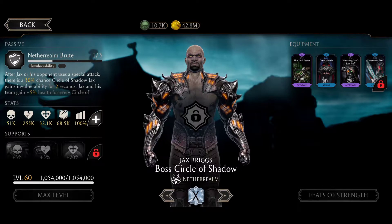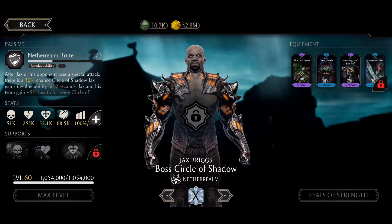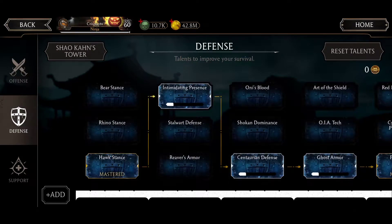His gear gives a chance to reflect back specials, value blocking and toughness boost. So I'm going to be using Combat Captain, with my talents to increase combo enders.